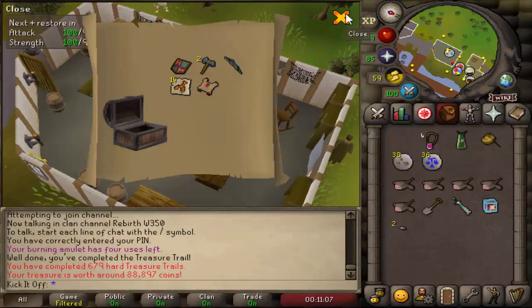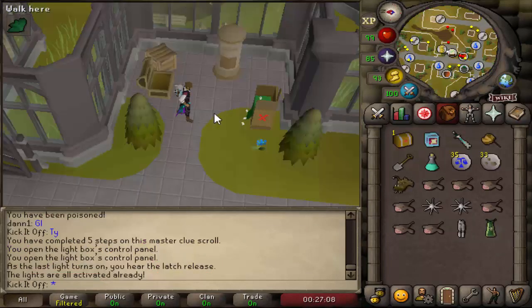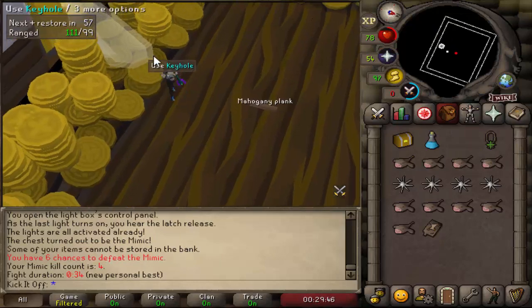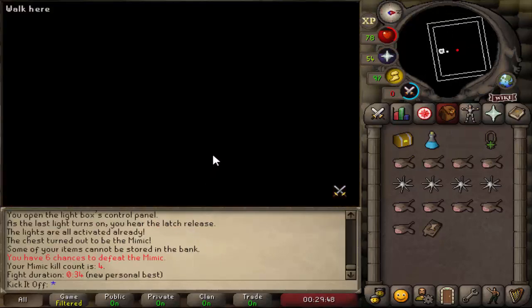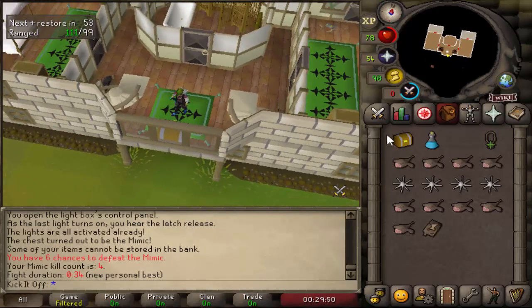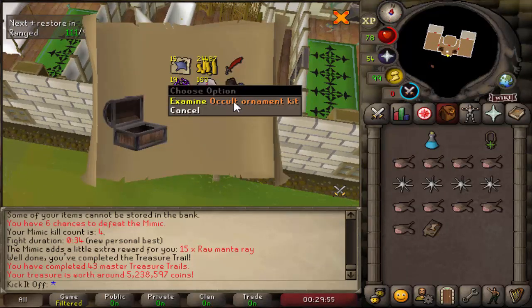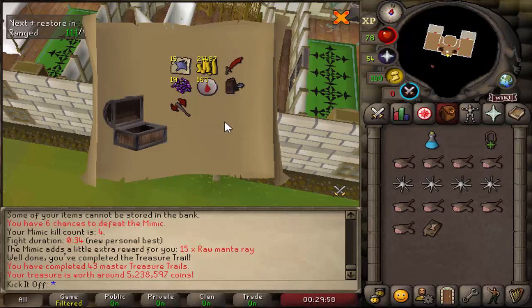A decent hard clue there — 88k. Another master clue and another mimic fight — 34 seconds, very very good. The mimic gave us an occult ornament kit. Well, the mimic didn't technically give it, but we'll take it — it's good.